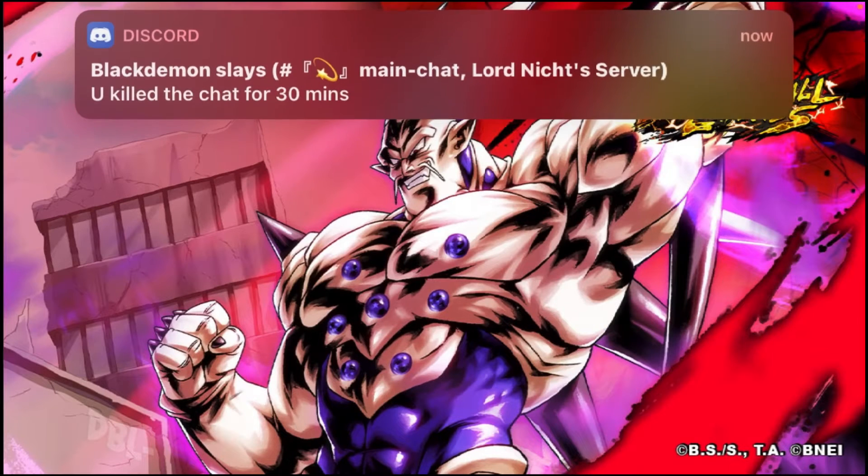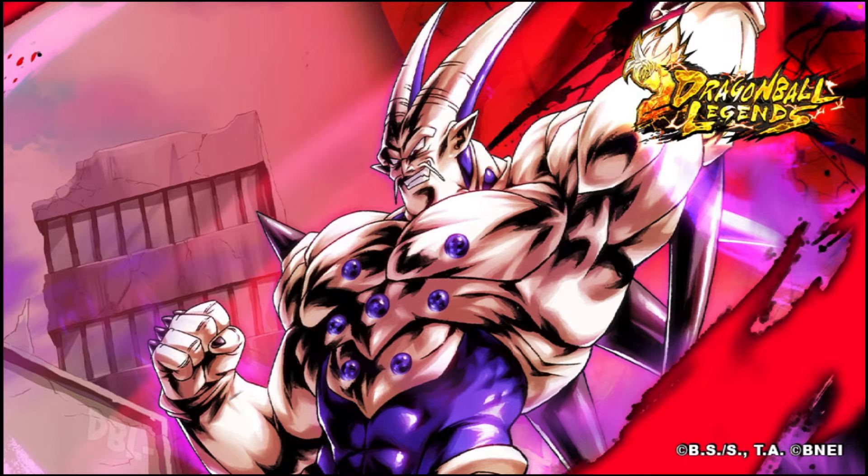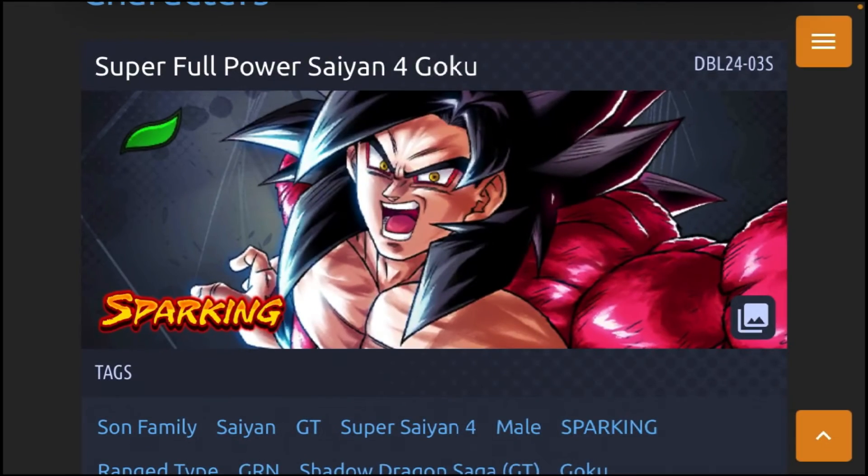Looking at the Dragon Balls, you've got one, two, three, four, five, six, and seven. My first theory was DBL-28, but then I thought — in Dragon Ball GT, Goku ate the fourth Dragon Ball, leaving six Dragon Balls. Adding up the rest, you get 24, so DBL-24 — and DBL-24 is Super Saiyan 4 Goku.